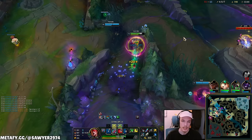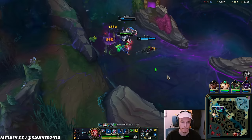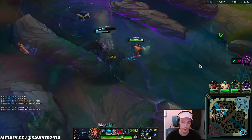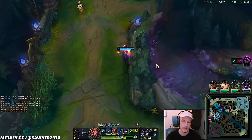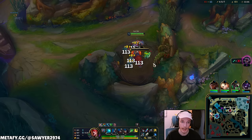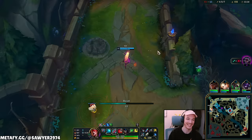Cassiopeia stays bot making it awkward, and I'm playing for the next dragon. We really showed them who's boss. Don't do Baron with no ultis and 200 HP — play for the damn dragon. No, don't go top. They're going to fight — shouldn't I be there to influence that? Not me, I'm a wise old fucker.